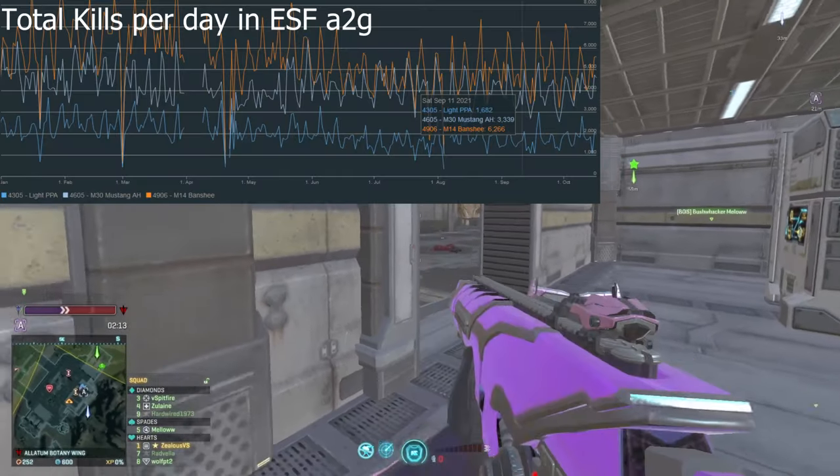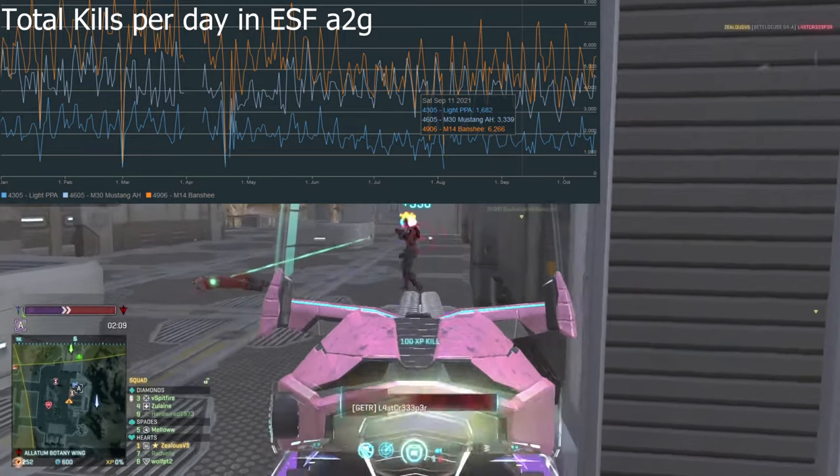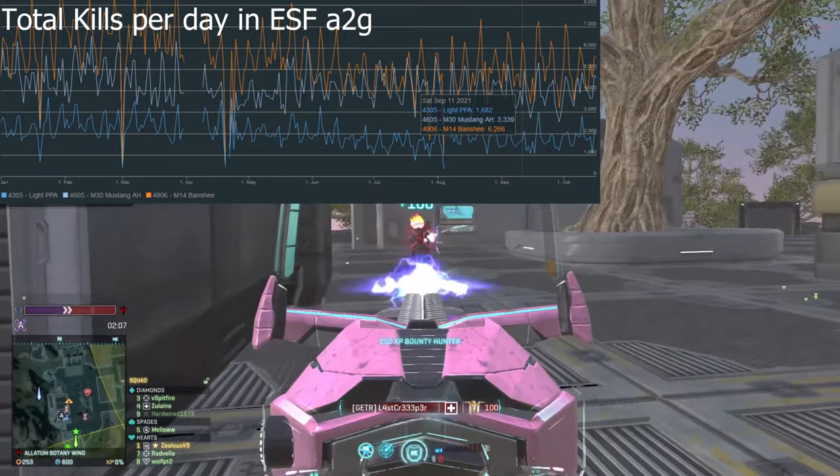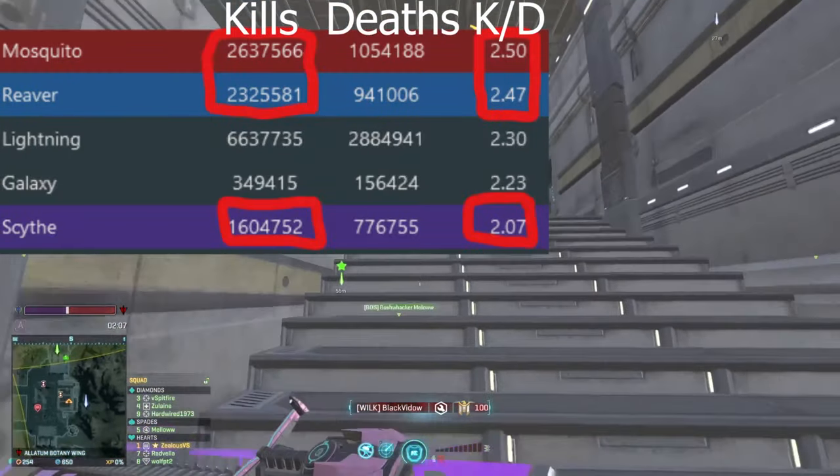First let's look at the PPA Scythe relative to the Air Hammer and the Banshee for ESFs. It seems that the PPA Scythe has a lower usage than the other two and the KD of the Scythe is lower.